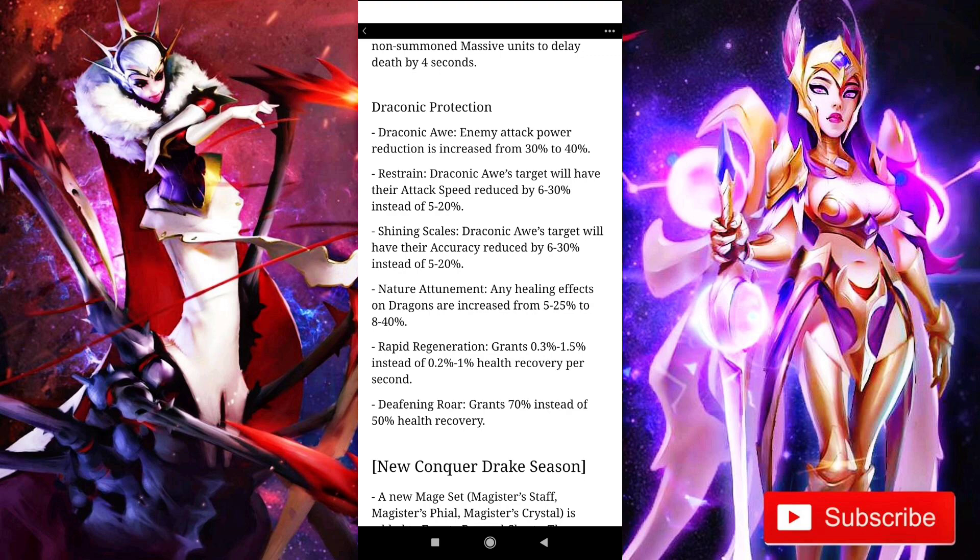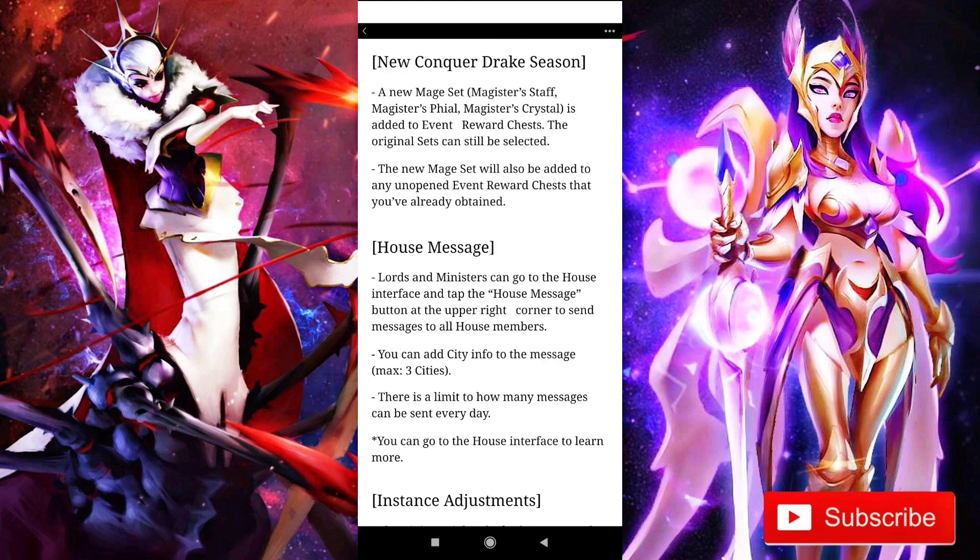For the next one, we are getting a new drake mage set — that means plus 1 to all abilities, and the 2-piece set will also grant a buff. Make sure you save up your drake season chests and do not open them yet.